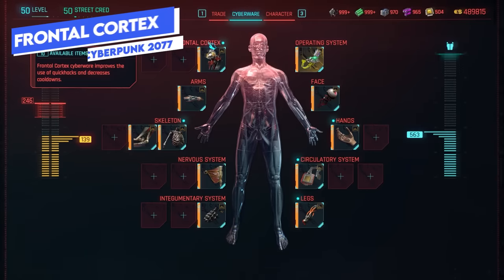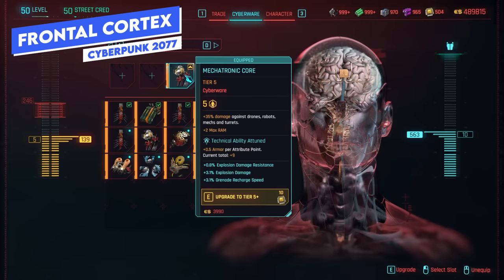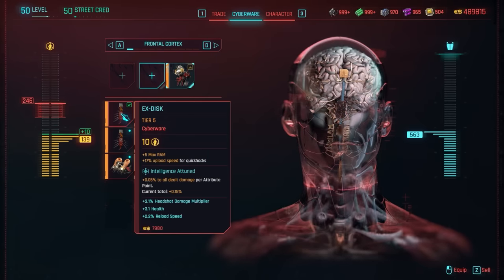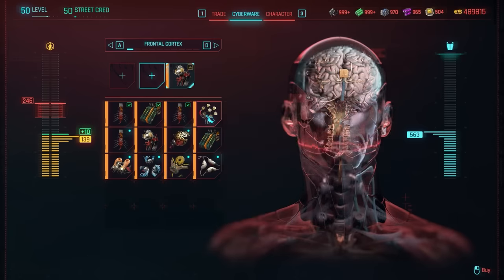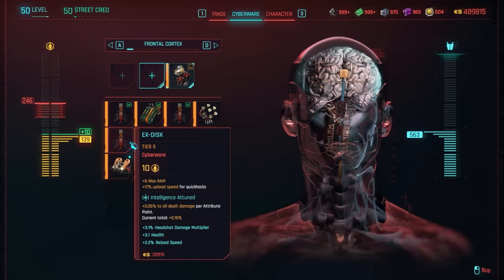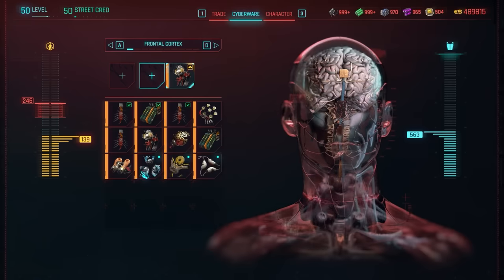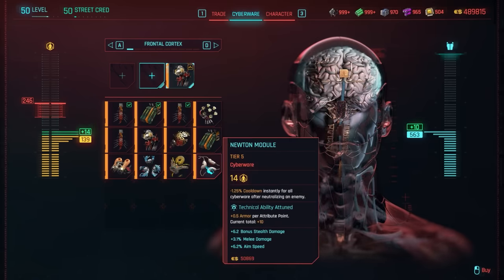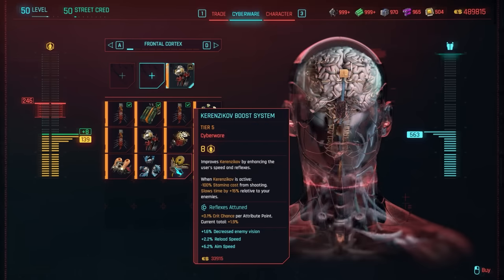Starting with the frontal cortex — this improves the use of quick hacks and decreases cooldowns. It's mostly beneficial for intelligence builds that use a lot of RAM and quick hacks, as most of these cyberware modifications are based around that. There is some flexibility for other builds, but consider the attunement stat to make sure it's actually benefiting you. If you're not using a cyber deck then you probably won't invest too much into frontal cortex, as it's mostly passive bonuses for RAM and quick hacks.